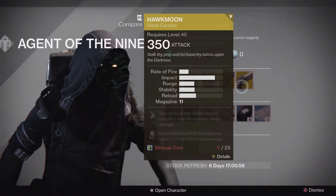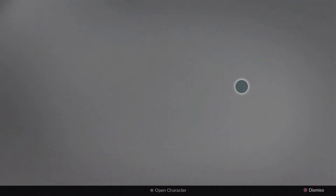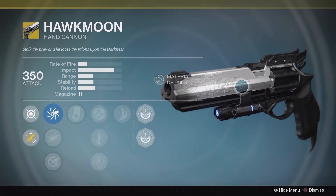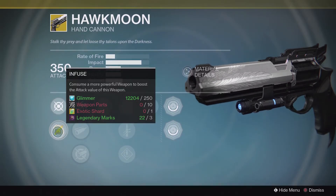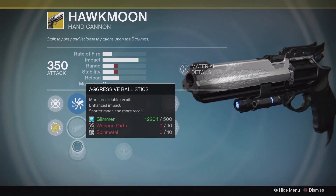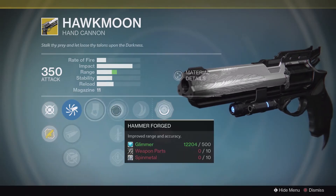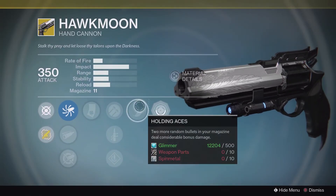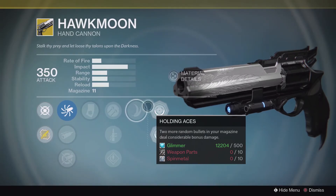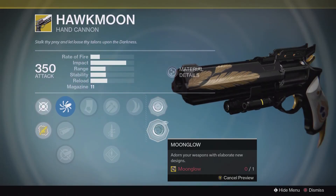Pride of place for Xur today is the Hawk Moon, a hand cannon from the exotics. 350 attack, great impact, magazine size of 11, and it also has some pretty great perks. The damage type is Kinetic. It has Infuse so you can bump that up if you get a more powerful weapon. Ballistics options include Accurized Ballistics, Field Choke, and Aggressive Ballistics to improve handling. You have Luck in the Chamber — one bullet has considerable bonus damage. Hammer Forge for range and accuracy, Quick Draw to pull it out quicker, Speed Reload to reload quicker, and Holding Aces — two bullets in the clip have considerable bonus damage. And of course you have the different skins for the weapon. To be honest, I prefer the Moonglow — it looks a bit more classy and that's just my style.